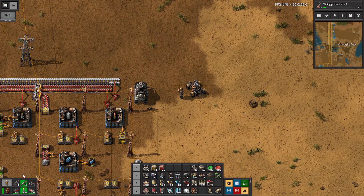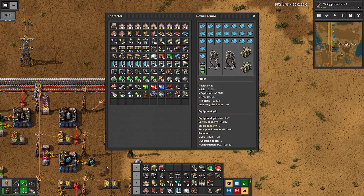Power armor — always right-click and don't left-click and spill everything all over the ground. This is replacing our modular armor. It's a 7x7 grid as opposed to 5x5, so almost twice the area for putting in our equipment. Increased resistances, of course, and plus 10 to our inventory size bonus. A major upgrade.